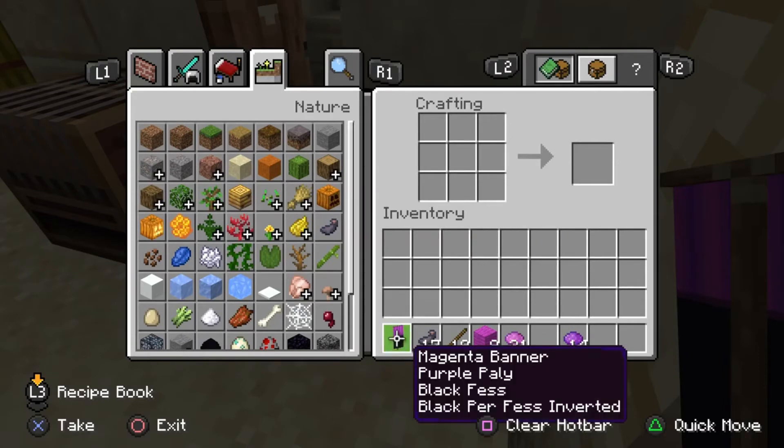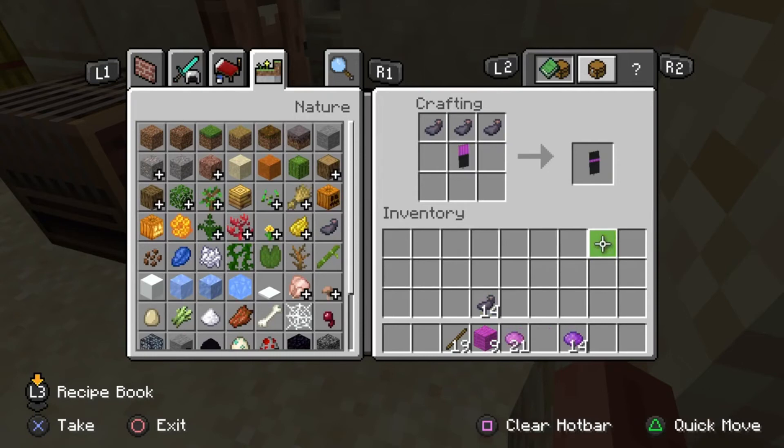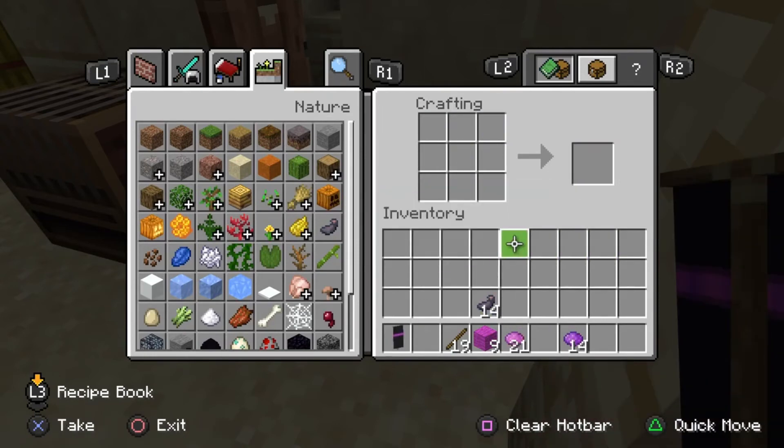Next, grab your purple and black banner from your inventory, put it back in the crafting table in the center, get your ink sacs and put them straight along the top. This will give you a black banner with a purple line.